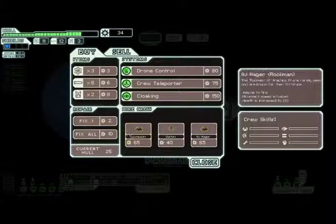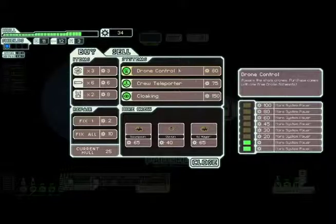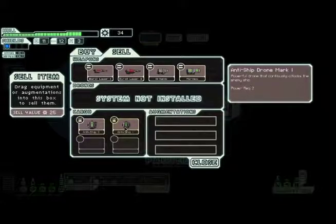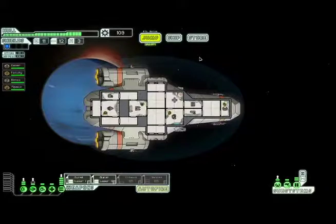We really don't have money for another crew member here — there are a couple of rock people which would be cool to have. I don't have money for this stuff either. I'm thinking about selling these drones — this would give us quite a bit of money. Let's go ahead and sell them.